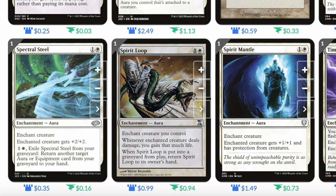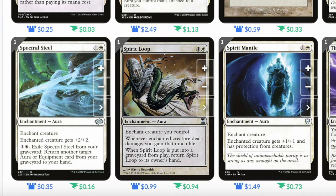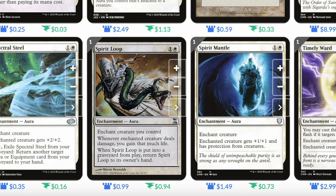Spectral Steel: one and a white, enchanted creature gets plus two plus two. For one and a white, exile Spectral Steel from your graveyard to return another target aura or equipment card from your graveyard to your hand — great if our commander dies with a good enchantment on it. Spirit Loop: one and a white, whenever the enchanted creature deals damage you gain that much life, and whenever Spirit Loop is put into a graveyard from play it returns to your hand. Spirit Mantle: one and a white, enchanted creature gets plus one plus one and has protection from creatures.